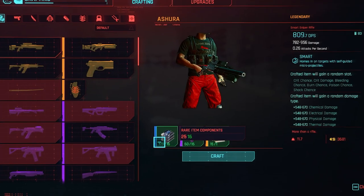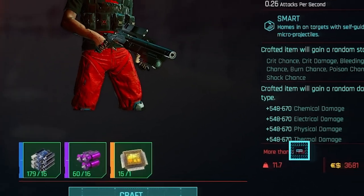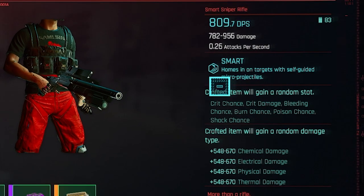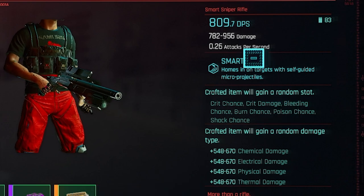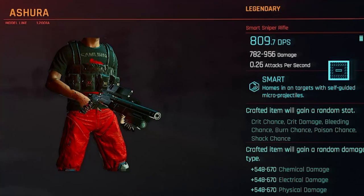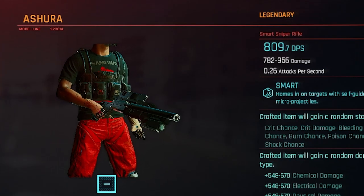It doesn't actually cost too much to make, and I've only upgraded mine once — it's not like I've upgraded it a hundred times. I think the reason my damage is so high is because of the physical damage increase to the actual weapon. It is the Asura sniper rifle, and it is so broken. It's so easy to craft.